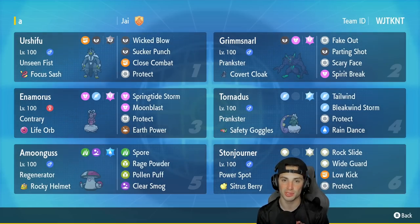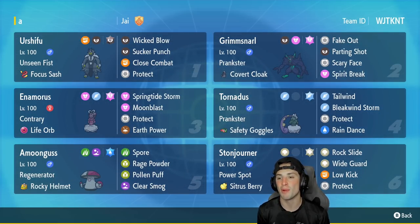Urshifu has Wicked Blow, Sucker Punch, Close Combat, and Protect, which I believe to be the best move set. Second Pokémon is Grimmsnarl — if you've been watching my videos you know I love a good screens Grimmsnarl, but this one is a little different. He has Prankster and the Covert Cloak with Fake Out, Parting Shot, Scary Face, and Spirit Break.